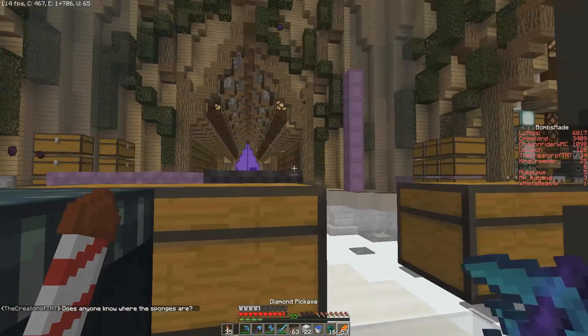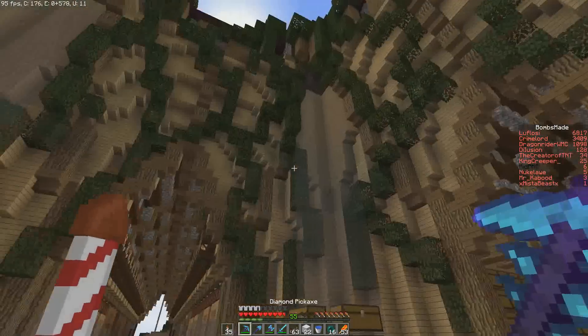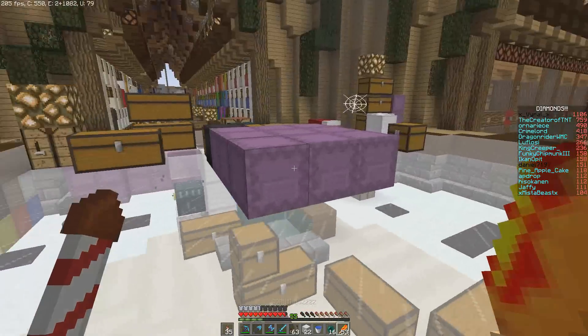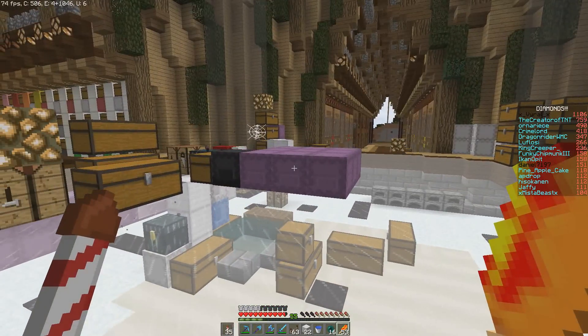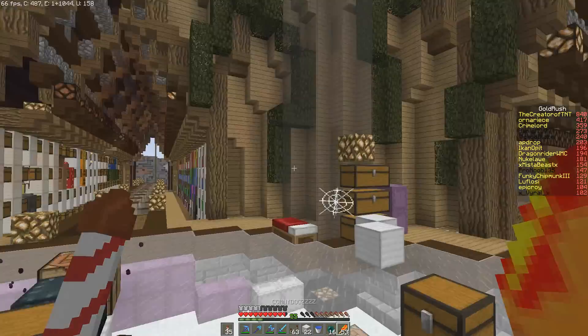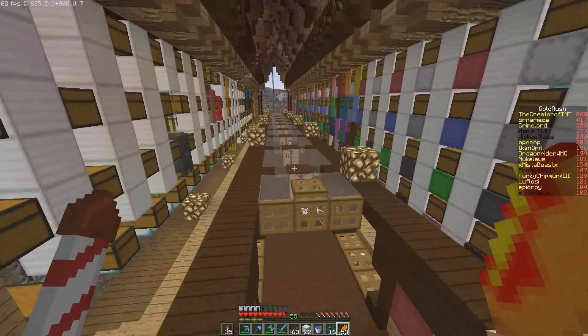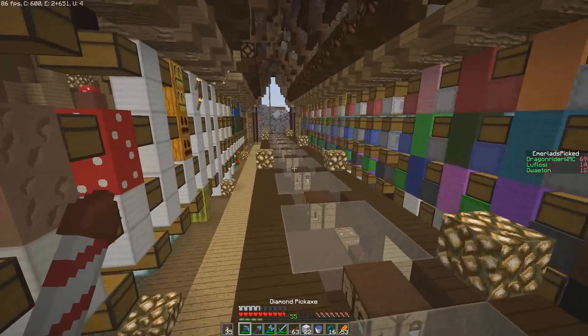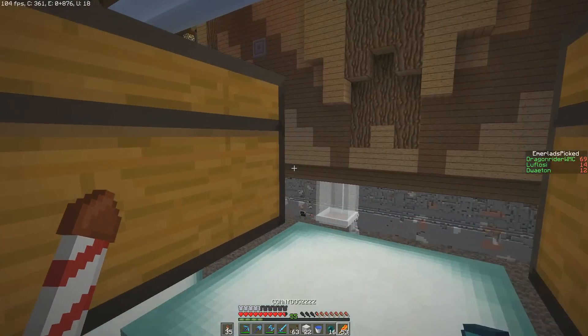I just logged on today and this is a resource pack someone was just working on. The ladder is gone and this is kind of what you get when you have a server with members in every time zone because people have been online all day. This is a lot further along than it was before. Luflossi has been mostly responsible, if not solely, for getting in a lot of these items.